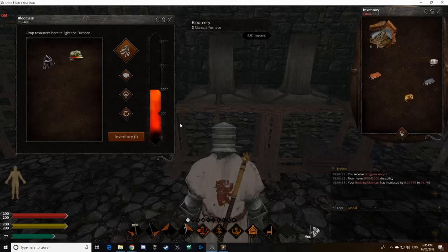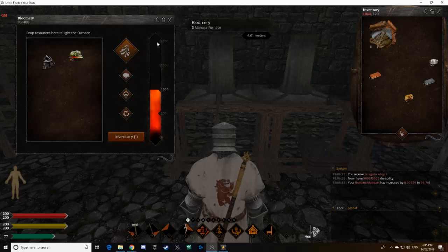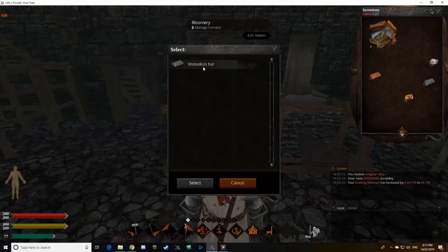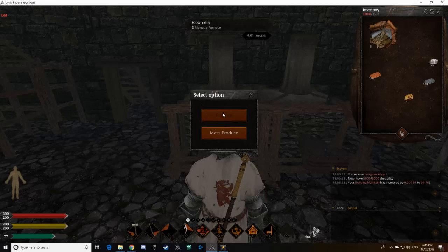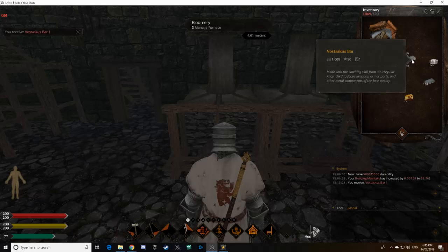Once it's down to 500, you wait and the cast bar will start again. Once it starts going it will hit red — once it hits red you want to heat it back up to 2,000. You need to repeat this process four times until it's fully heated up. Once it's fully heated up you can smelt and you'll pull out your Fastascus bar. You'll need five bars to make one ingot.